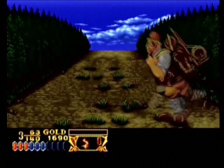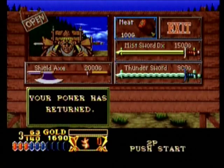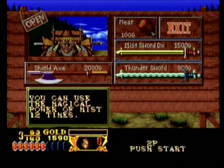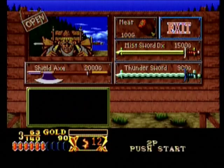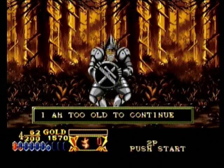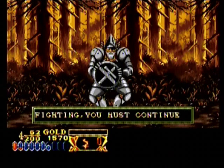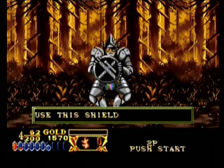In order to upgrade weapons, you have to call the merchant, who will appear in between stages. You'll usually have three weapons to choose from, each with its price, and you can also restore your health, so take advantage of the merchants — never pass it up. Also along the way, you'll have people that will come up to you and upgrade your shield, so that comes automatically throughout the game.